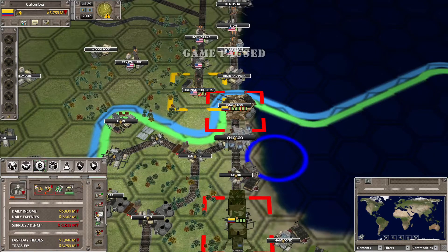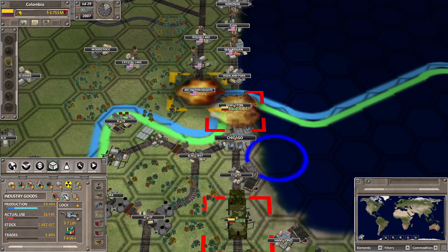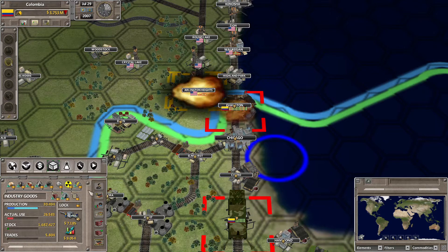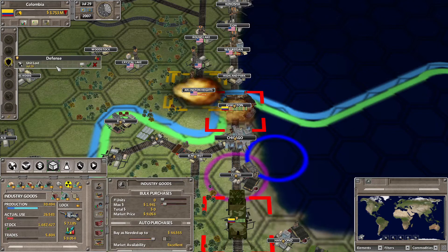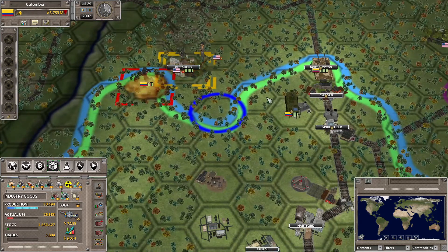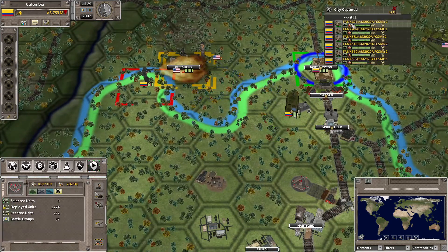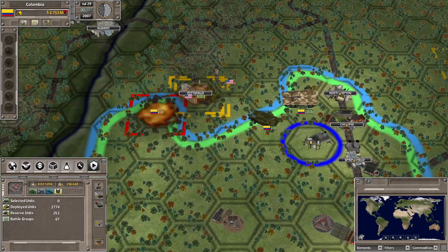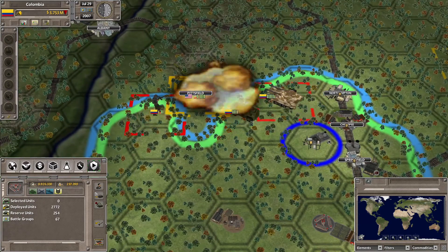There must be something else that we're not selling right now. Oh, we lost another elite force somewhere. Oh, I forgot that I sent these troops to attack Pittsfield. We're going to send in some reinforcements — they should be arriving shortly.